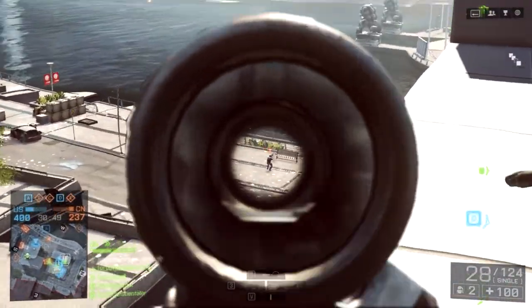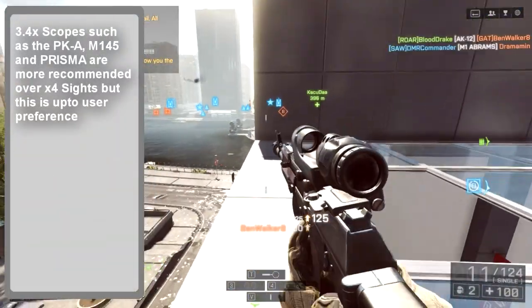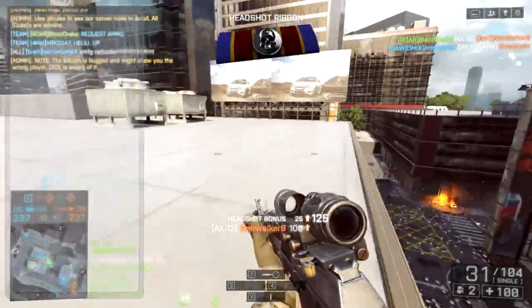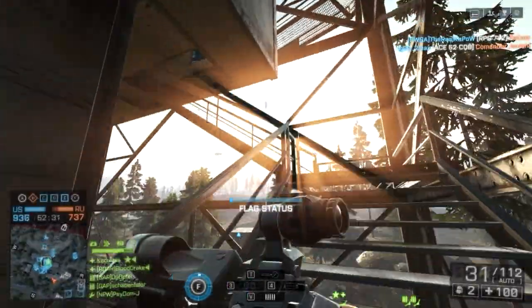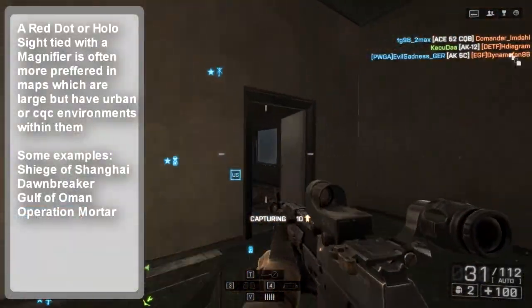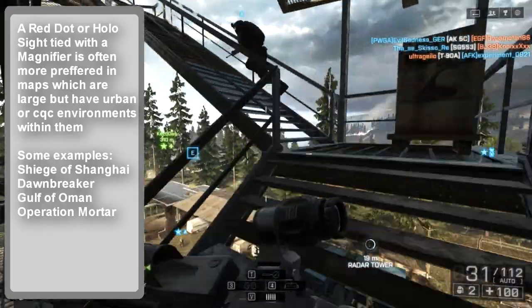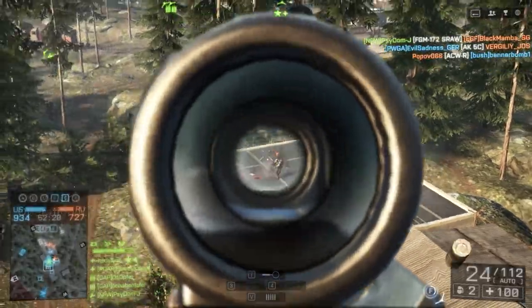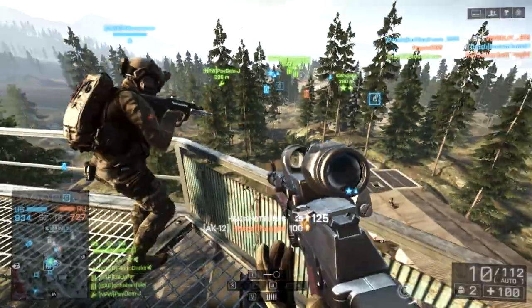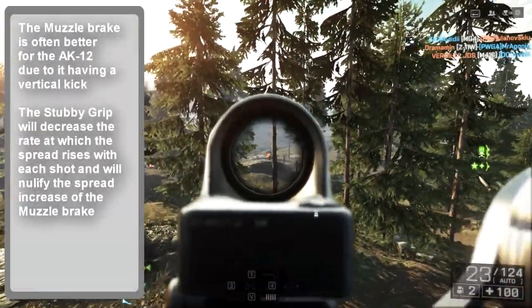The Heavy Barrel maximizes the weapon's already impressive effectiveness at range. Longer range scopes such as the 4x or 3.4x are ideal when paired with angled iron sights for close-range encounters. Alternatively, switching out the angled iron sights for a Laser Sight helps in hipfire scenarios. A Red Dot Sight with a magnifier is another solution for close-quarter accuracy. For those less confident in recoil control, attaching the Muzzle Brake or Compensator is best when firing exclusively in burst mode, with the Stubby Grip nullifying some of the negatives.